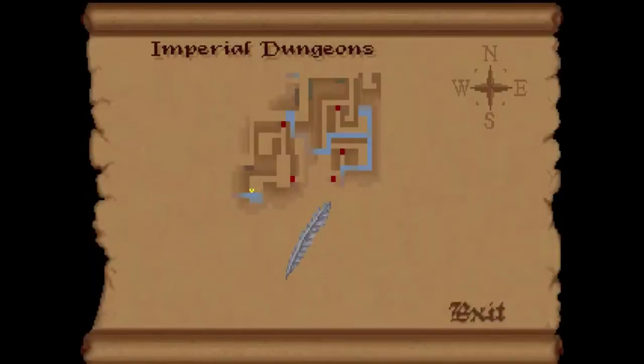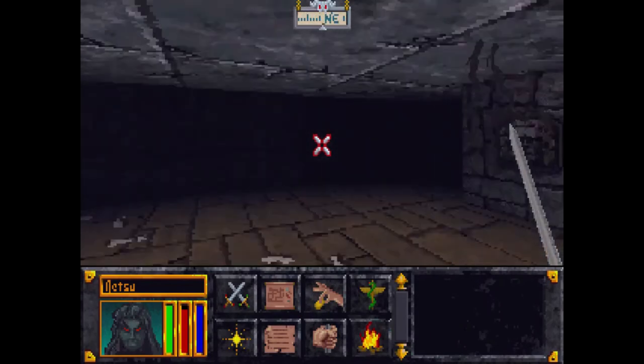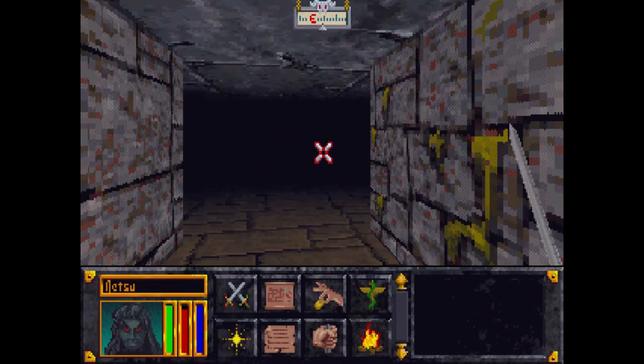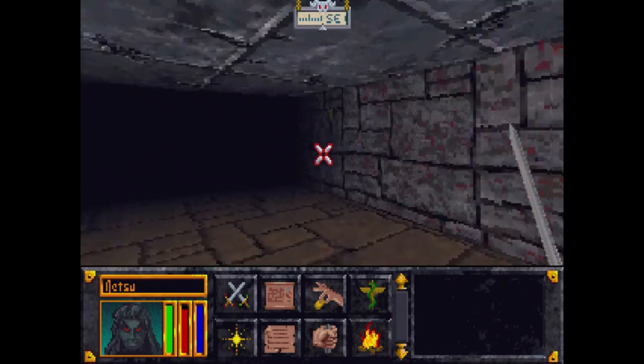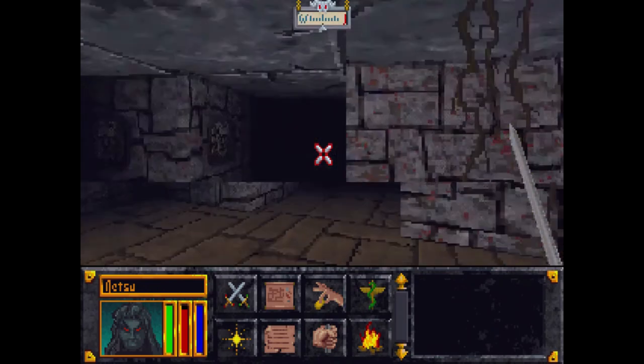Let me check the map — where am I? There's a wall there so I should probably go here, then through here, and down there. Let's turn around. I don't want to use too much magic right now because I might run out of mana, and I don't know how to regenerate that.